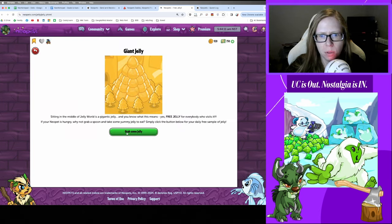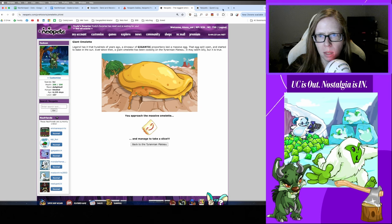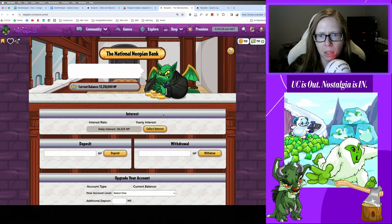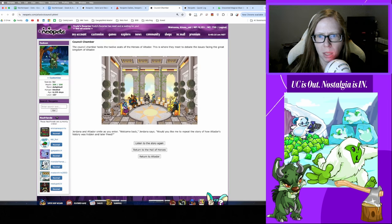Starting off as always with our free food — got kiwi today and an omelette. And interest at the bank, don't forget your interest. And on to King — good morning King Altidore.